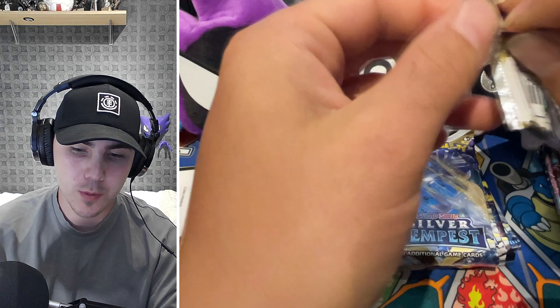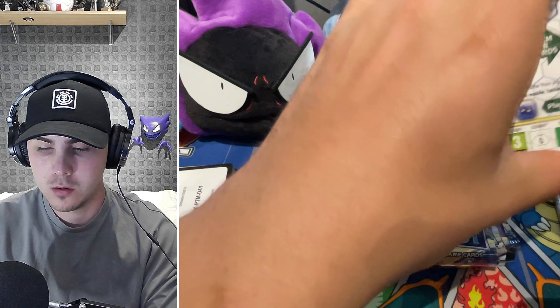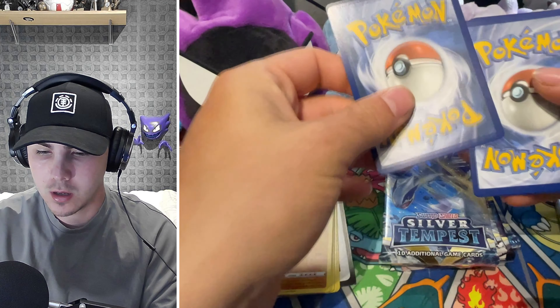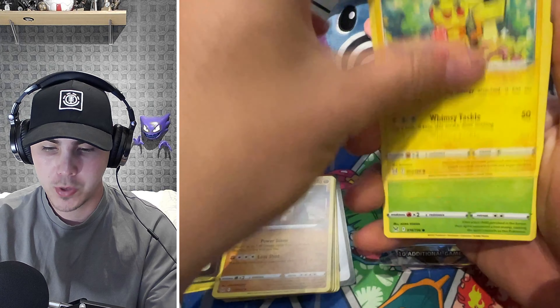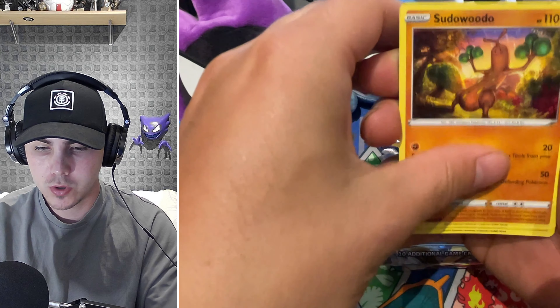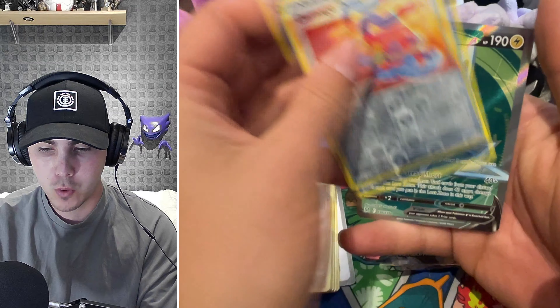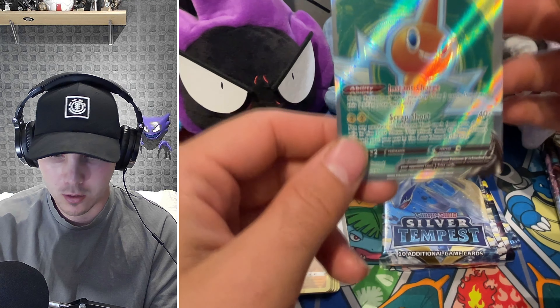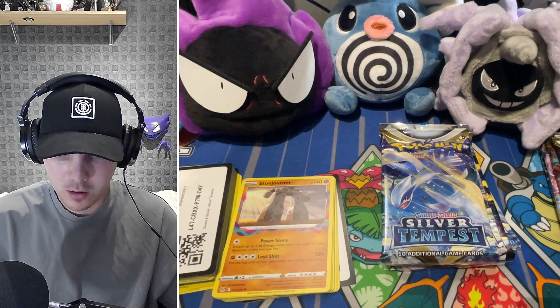Back on to Lost Origin now. There is something shiny here — fingers crossed it is the Giratina. We've got the Fire Energy. We've got Achomp, another Pikachu — Pikachu in every pack — Phantump, Sudowoodo, Damage Pump, and it's going to be a Full Art Rotom. Very nice, but massively off-centred. That is crazy off-centred — nice card though. And definitely Lost Origin is winning.